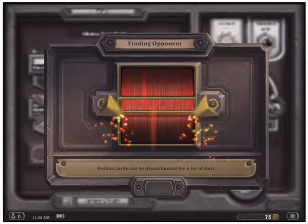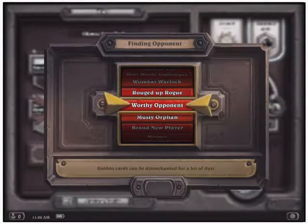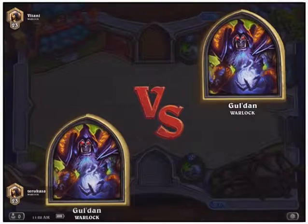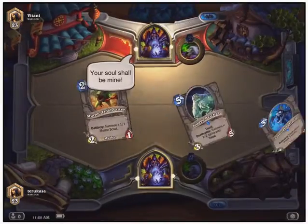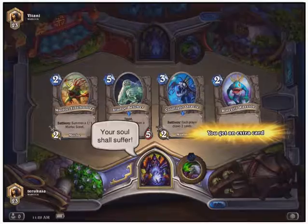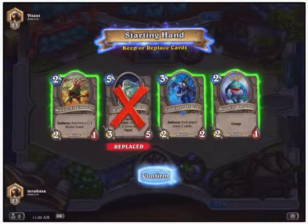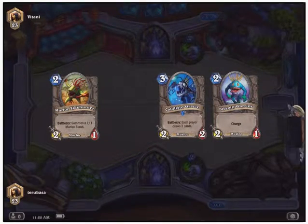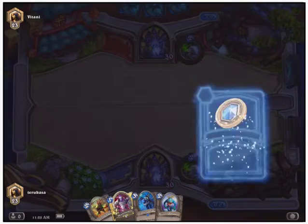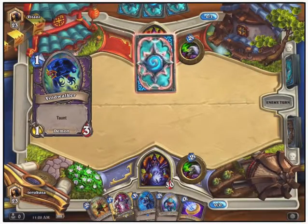Some of the achievements in this game are very difficult to come by. The one I'm thinking of is the golden character — what you get is a 500 win bonus where your character becomes a foil character and you get bragging rights for having 500 wins, and that's basically it.